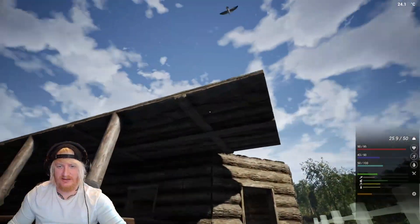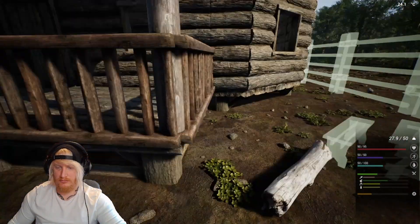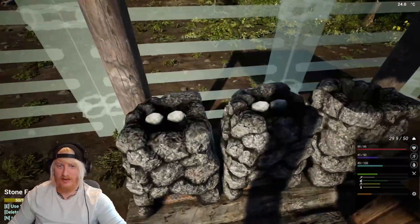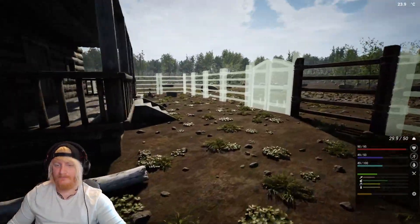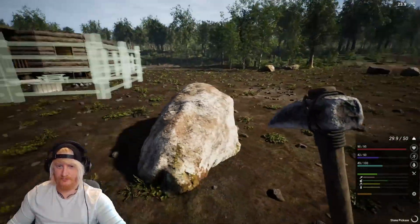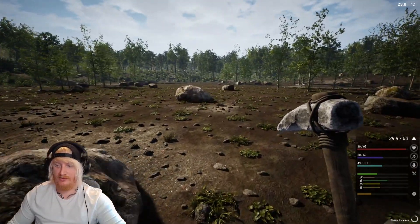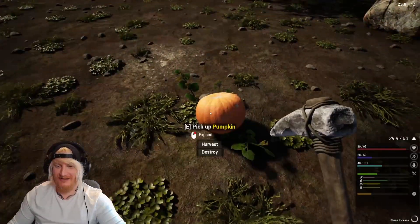We have a mineral extractor in the cave which is so sick, so we need to go check that out. While we're doing that, we need to set all these going because today is butcher table day. We need 10 ingot, and once we build the butcher table we can get animal hide to make our quiver and effectively use a bow and arrow.